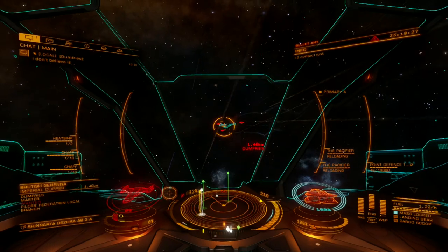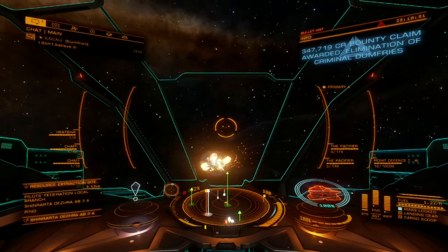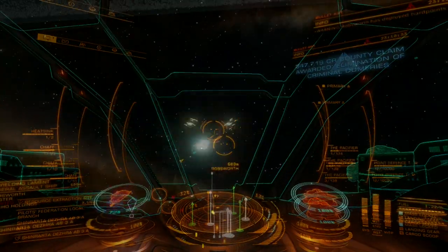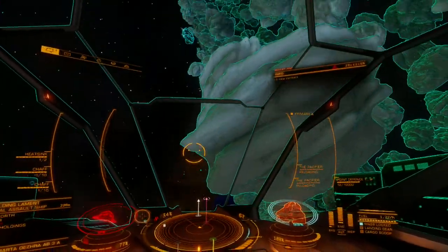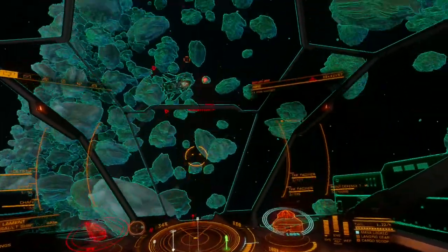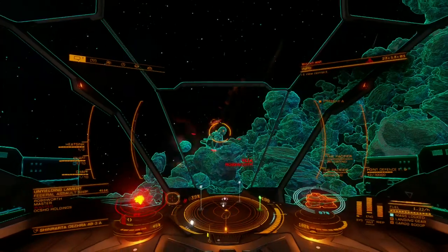These attributes make the Pacifier much easier to use, especially for larger ships like the Anaconda, because it greatly increases standoff distance. This makes it a favorite for large ship PvP and PvE builds, where engagement range is expected to be under 3km.